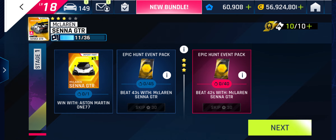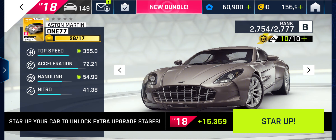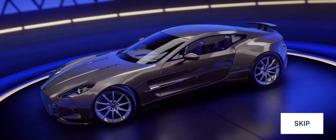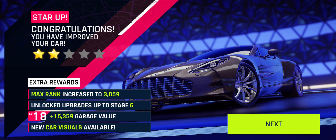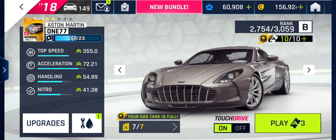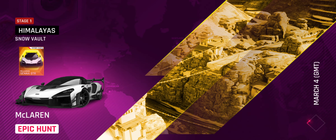So we need to win with the Aston Martin 1 and beat 43 seconds with the Senna GTR. I've left my Aston Martin 1 as my star-up car but I'll have to star it up again. I think we get it to three stars if you bought the legend pass, so there's a free epic basically if you have the legend pass. I'll just take it round at what rank it is — 2754 — and see what happens.